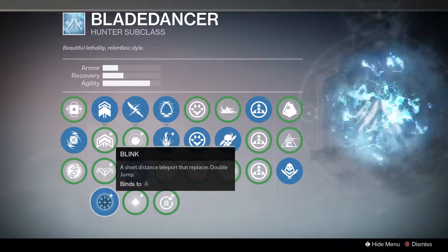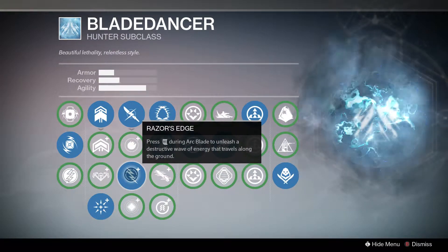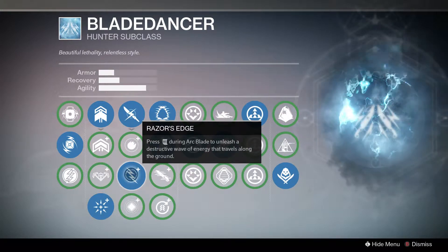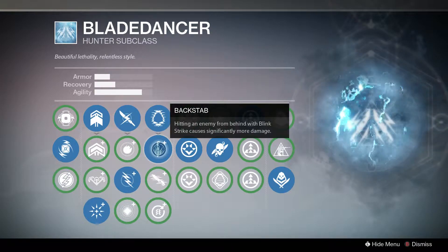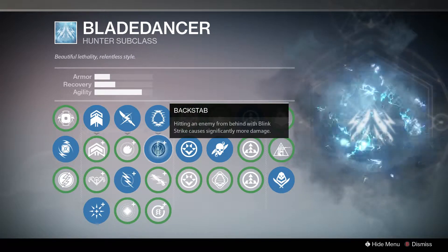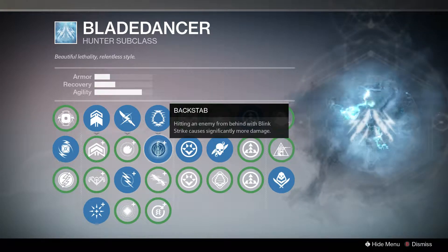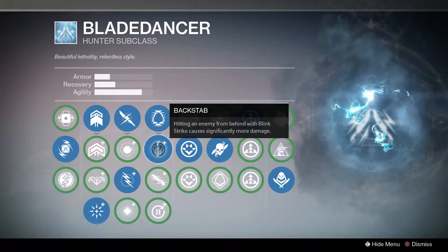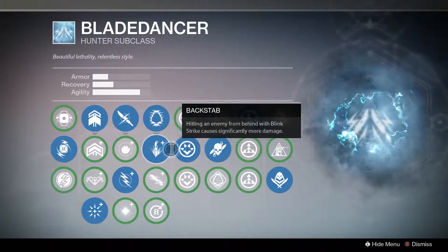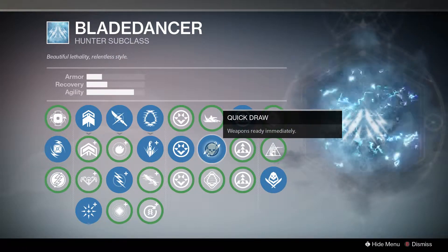I use razor's edge because if someone's out of reach of your regular blade dance attack, you can just use the razor's edge and maybe it'll get them. I use backstab because it'll have more range and it one-shots your enemies, and sometimes it does it from the front, not from the back, so you can just get a one-shot melee. I use quick draw because it readies your weapons immediately.